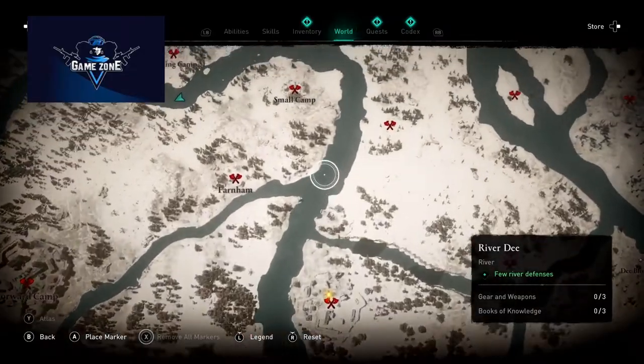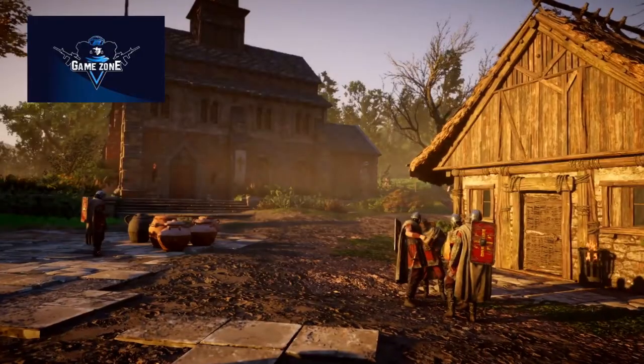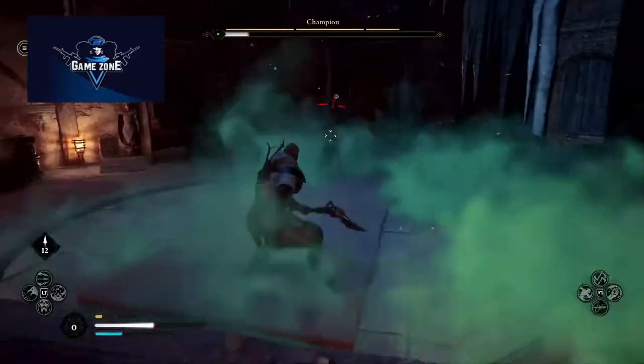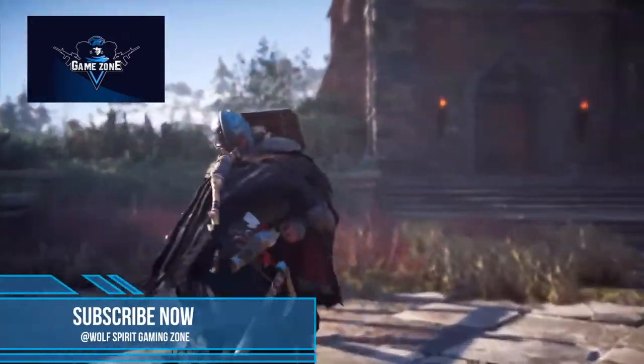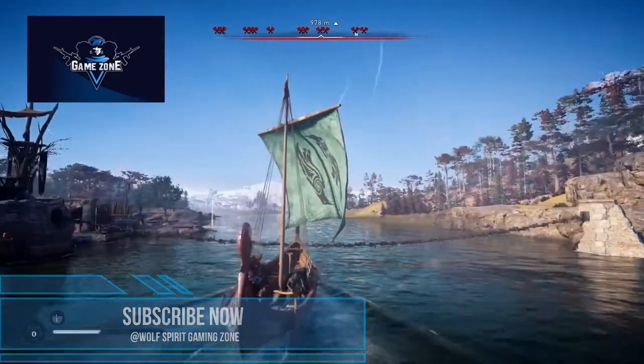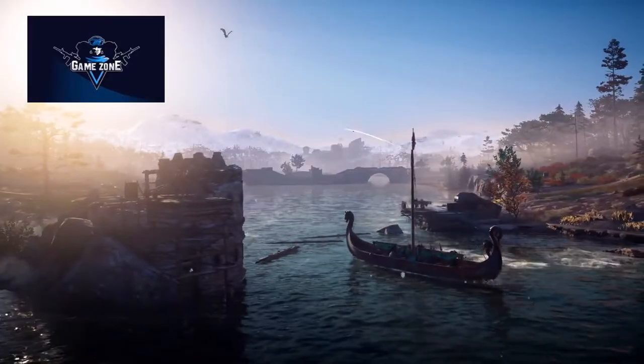While exploring these new rivers, you will encounter different locations to raid: villages, monasteries, and military camps, each offering their own unique challenges and opportunities. But choose your targets wisely, as each location you raid will alert local forces, increasing their presence and resistance further down the river and on your next visit.